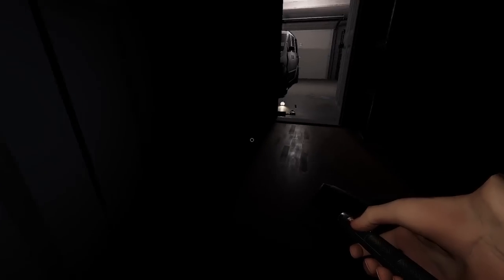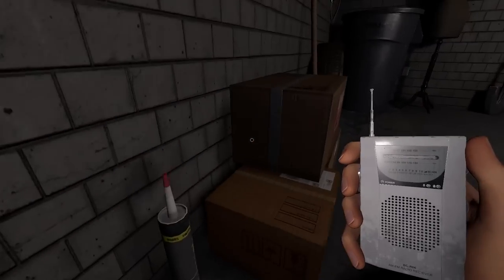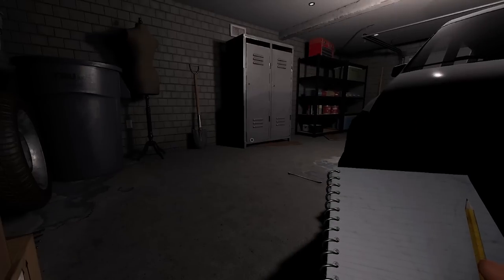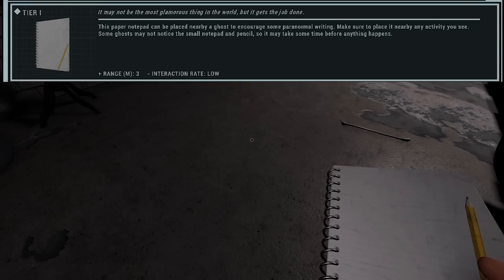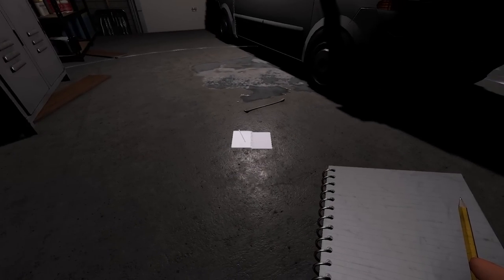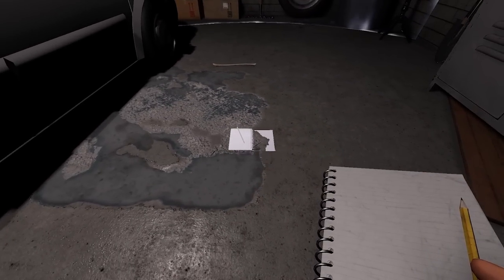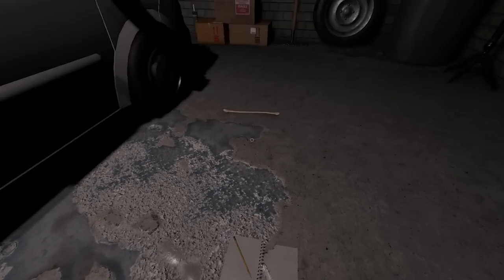I've returned with a book, spirit box, and a dots pen. I should have also grabbed a thermometer to check if this is even the ghost room. I can see the bone right here - we'll wait until we can get a photo camera. We'll pretend this is the ghost room for now. To place the book, press and hold F - it shows a bubble representing the range the ghost needs to enter to give you ghost writing.